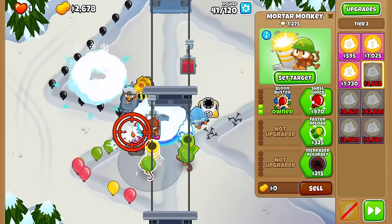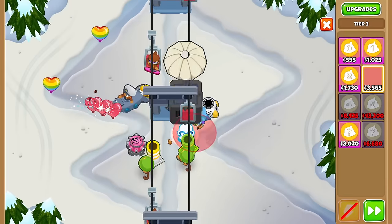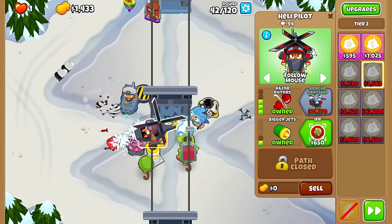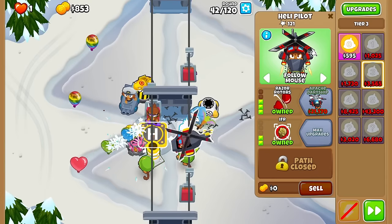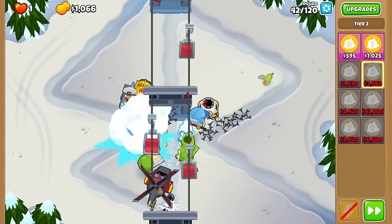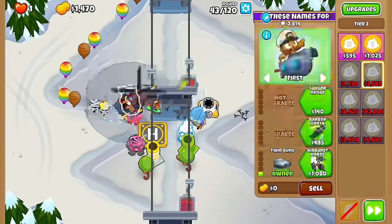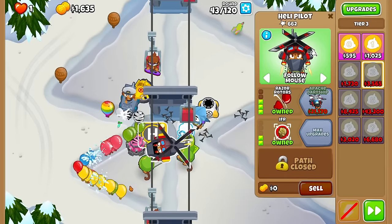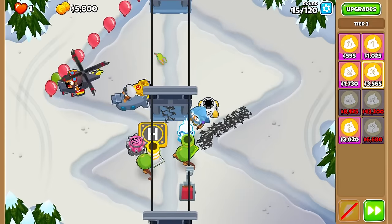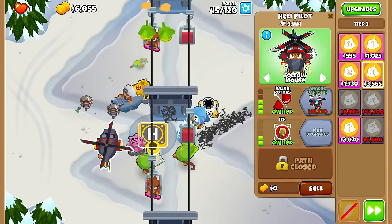We probably die round 42 because of lack of camo. I'll try to get a tier 3 — it must be camo, otherwise I'm restarting. You know what, I'll buy IFR here — that's one of my 10 upgrades. I think it might be a little bit too cheesy if I have to keep rerolling, because I've already done it like 10 times. So I'll just try not to die the rest of the game.